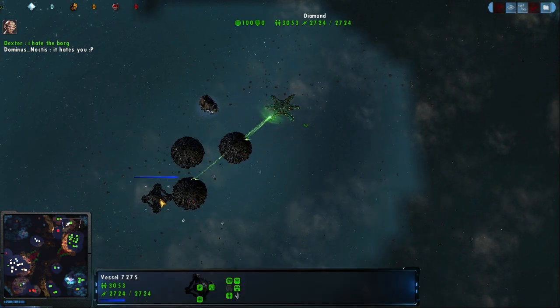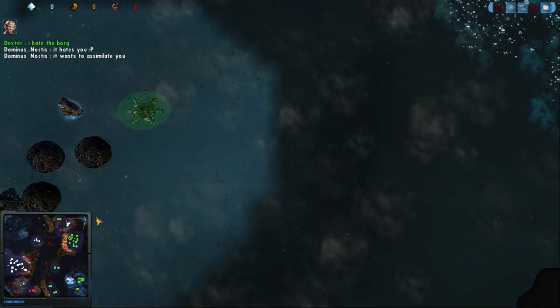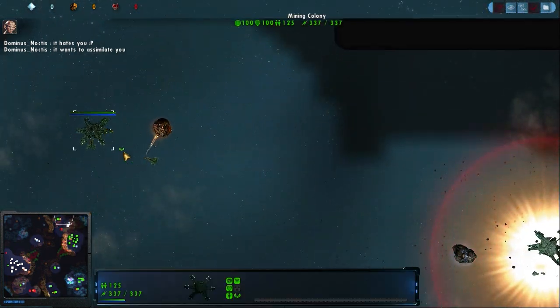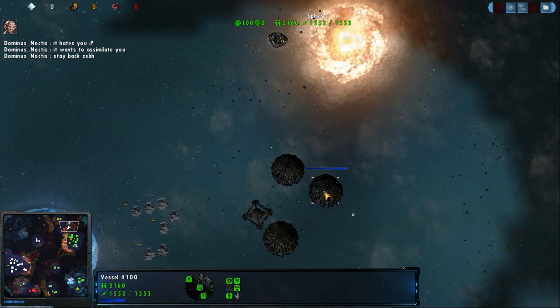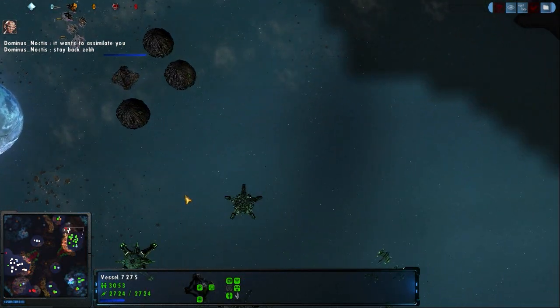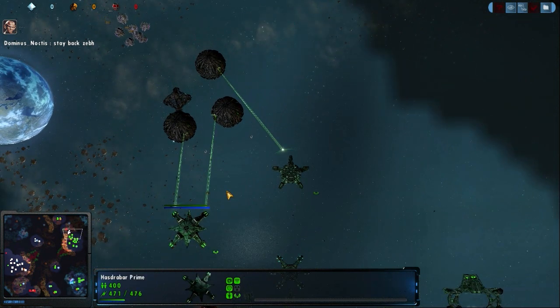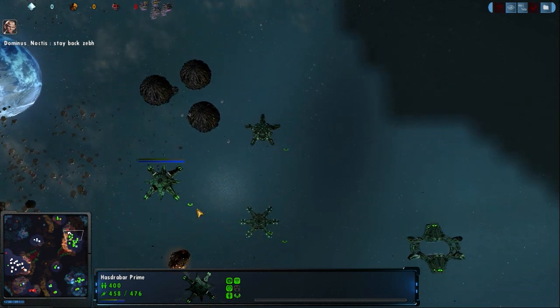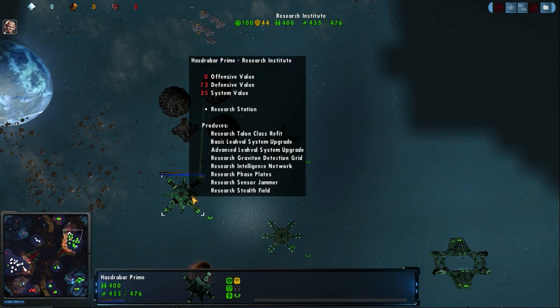We can see how the Borg are just slowly moving in, taking this stuff out. You can see how fast that went down — it doesn't even look like there was any order to chaos. So here we see Dominus moving into Dexter's base, and there goes some nanites. Nanites are just lovely, nasty — random system disablement.